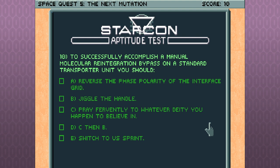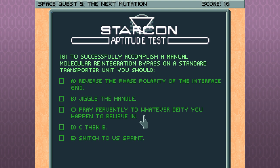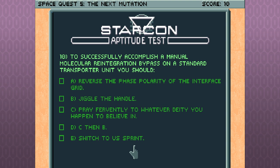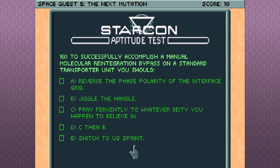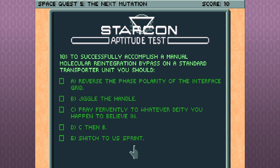To successfully accomplish a manual molecular reintegration bypass on a standard transporter unit: reverse the phase polarity of the interface grid, jiggle the handle, pray fervently to whatever deity you believe in, or — switch to US Sprint. For a brief period of time, Sierra was sponsored by Sprint, the phone company, and there are a lot of Sprint ads woven into the game jokingly. Sprint was also briefly connected to The Imagination Network.